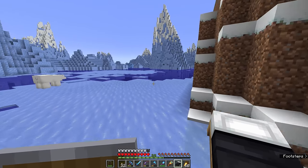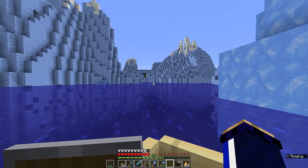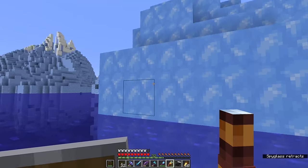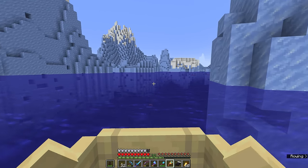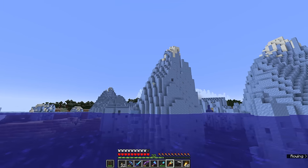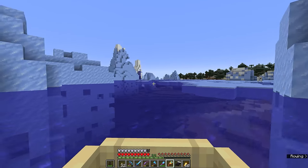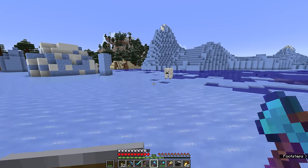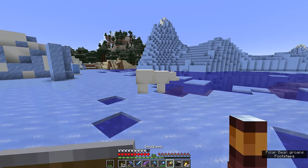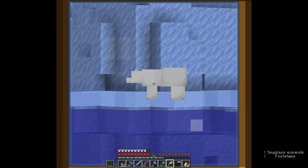We're heading back to the coordinates I found on my stream to check out the igloos. Out here in these frozen oceans, you can actually find all three types of ice in the icebergs — packed ice, blue ice, and regular ice that's a little bit more transparent. There is no better place to gather large amounts of ice than a biome like this. In these colder biomes, you will also find polar bears walking around on the ice flows. Polar bears are usually neutral towards the player — however, beware if there is a cub around, because then the polar bears will get territorial and attempt to defend their cub.